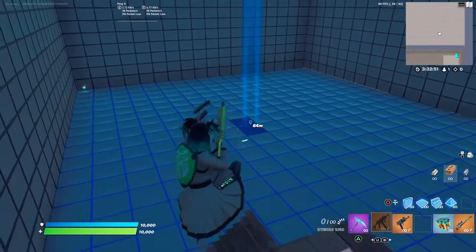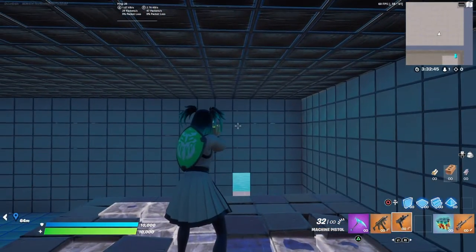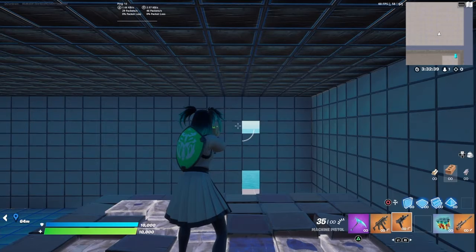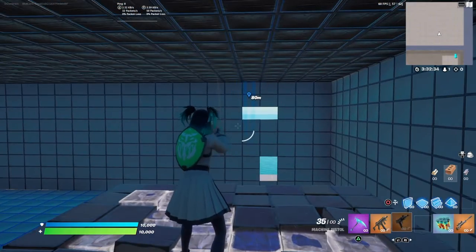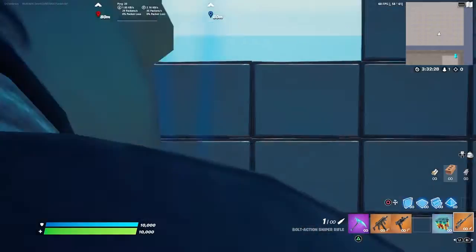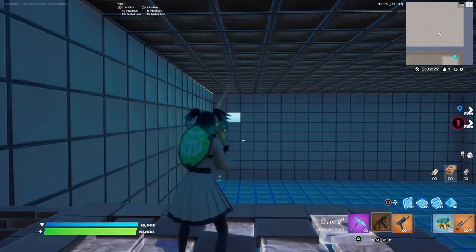Look at how little recoil I have to control on the machine pistol. I'm hitting everything from up here - this isn't just me, it might be some controller assist. I'm hitting everything consistently. The Stinger though, it's not that vertical in its recoil pattern either, which is a good thing.